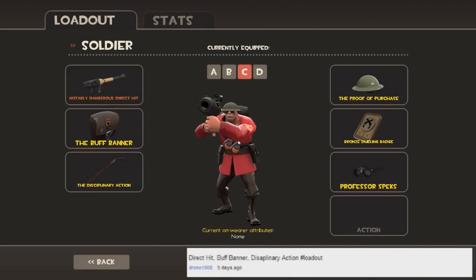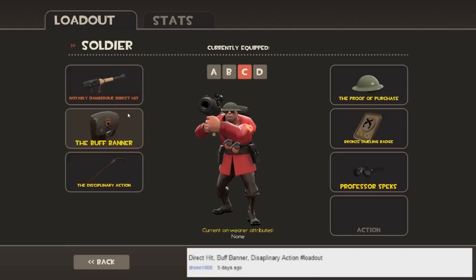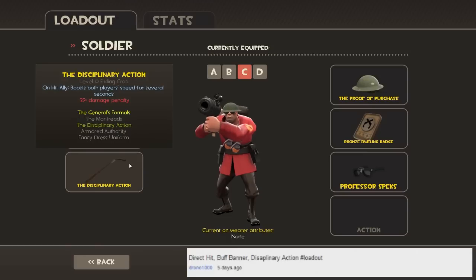Hey guys, Kevin here from Pwnzone Gaming bringing you another Team Fortress Custom Loadout. Now if you're not familiar with how this series works, basically you guys can submit custom loadouts down in the comments below and I will select one of those and run through some of the pros and cons of that loadout as well as show you some gameplay. So you can see I have the Direct Hit, Buff Banner, and Disciplinary Action as a submission for today from Drono1000. Thank you Drono for submitting that loadout.